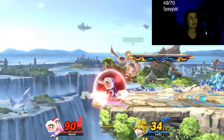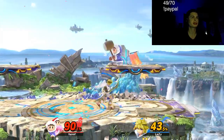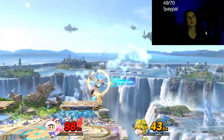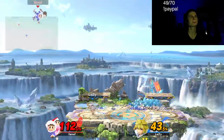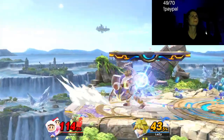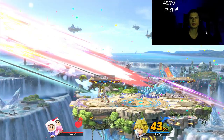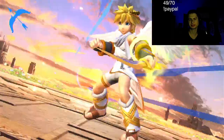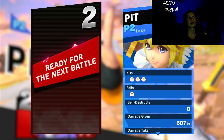All of his aerials are quick. Neutral B is like a double ice attack. His up B out of shield is not the best kill option, however it can kill. We're going to have to get the runback and try to get a win in a different match, because this is just sad.